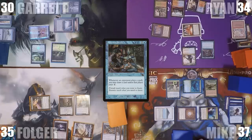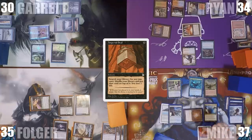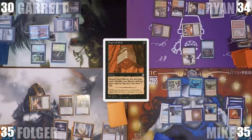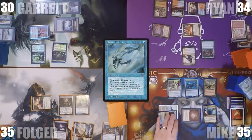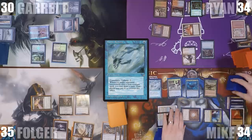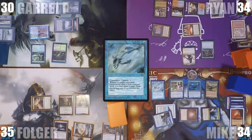In his main phase, Mike adds 2 white through his Carpet of Flowers and plays a Yavimaya Coast. He casts Imperial Seal, losing 2 life and searching up a card onto the top of his library. He activates Thrasios, revealing that he had searched for a Mystic Remora. After some bargaining and reasoning among the table, the Mystic Remora resolves. Mike ends his turn.